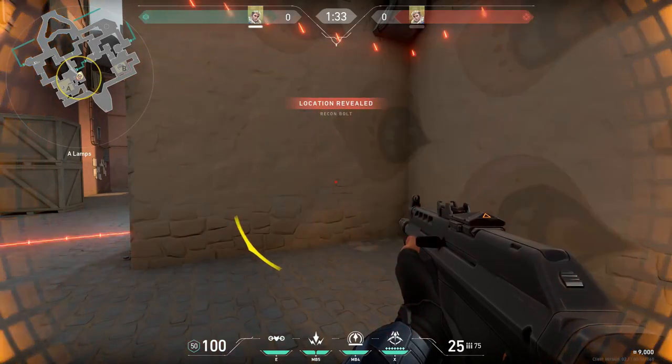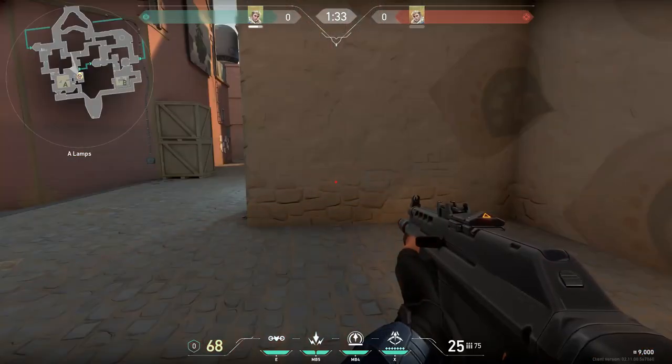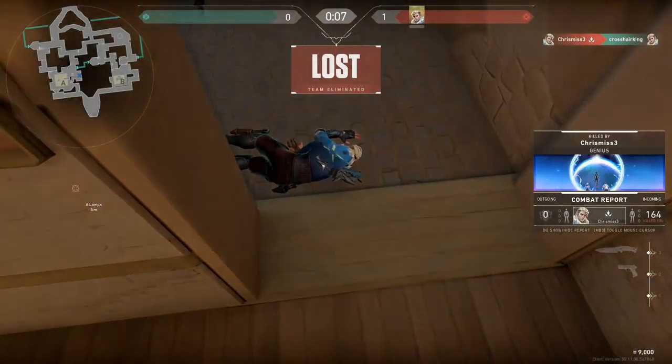Hey guys, it's your boy Christmas and today I'm gonna show you a shock dart and recon dart that goes through buildings and hits anyone outside of U-Haul. It's pretty crazy, and credit to Simple Banzai for finding this.